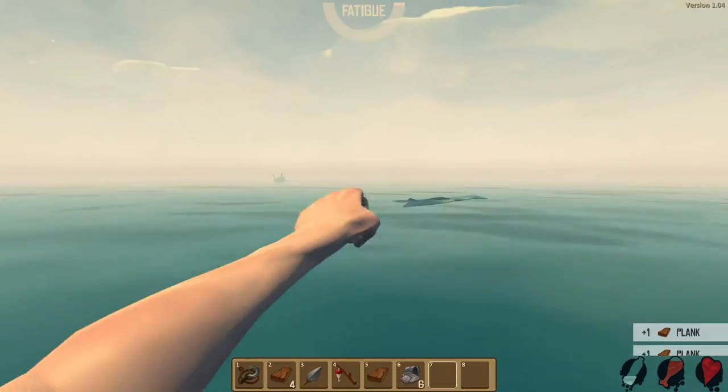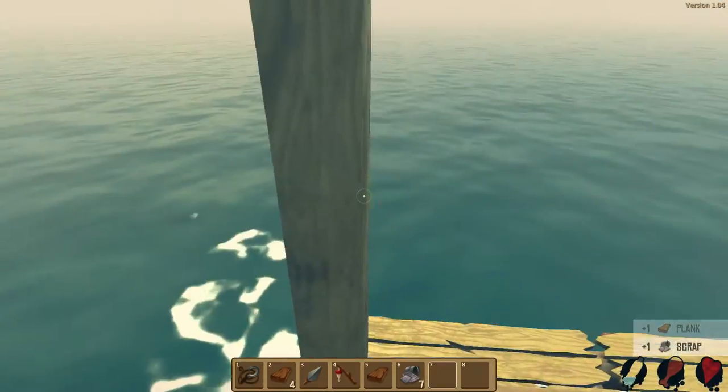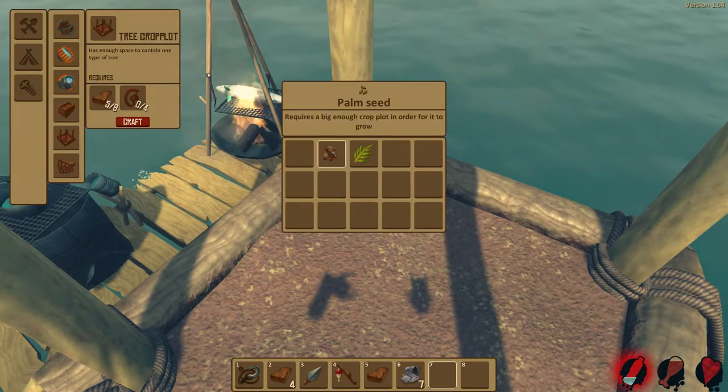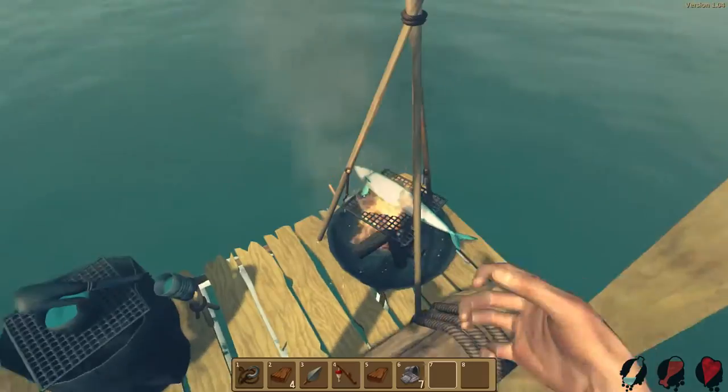Guys, I think I messed up quite a bit. I was supposed to build a platform but I ended up building something else, and I decided to place it anyway. We're getting really thirsty. We're going to plant a seed, pick up the water, and drink it. We need to start making a foundation now, but we need to actually make a building hammer first.